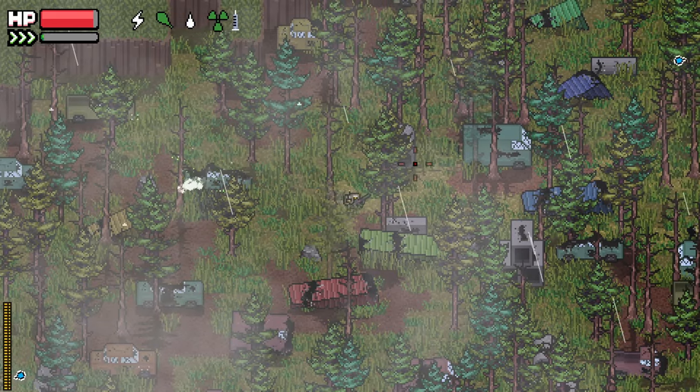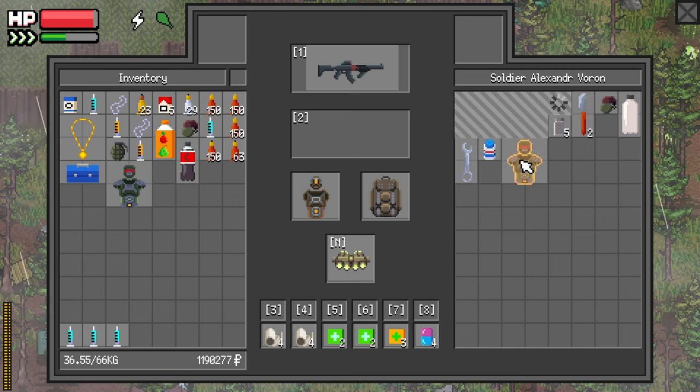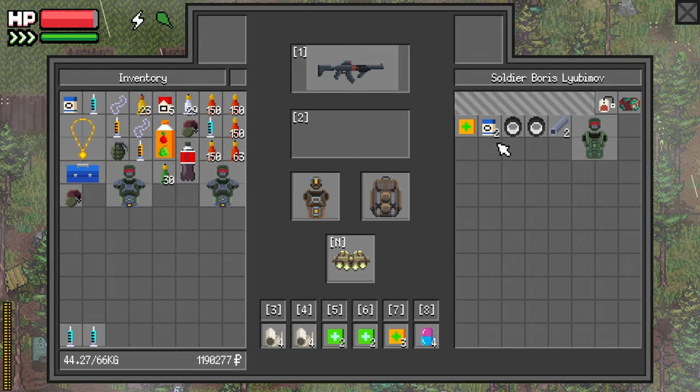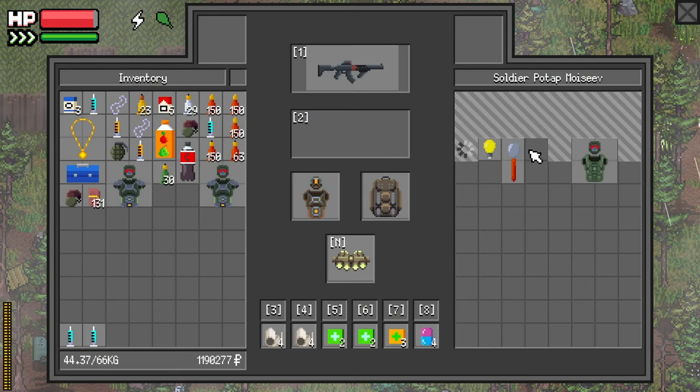Right there, big ol' pile. I'm gonna use that. Let's pop that radiation stim. Two blue cigarettes — can't resist that.